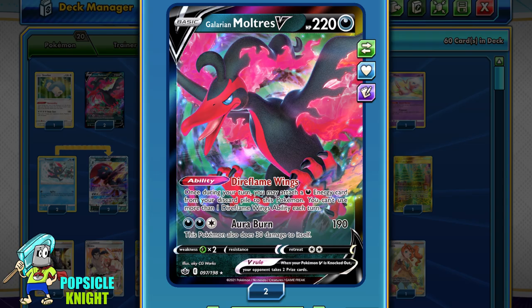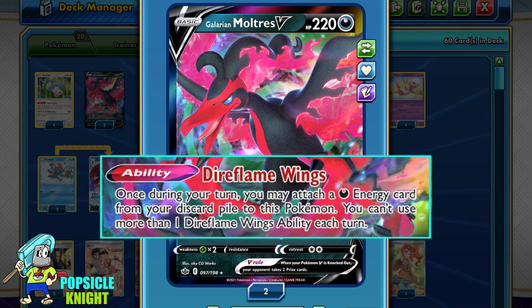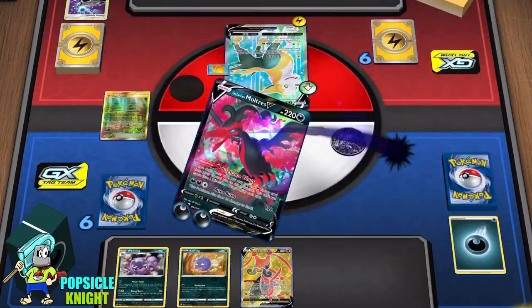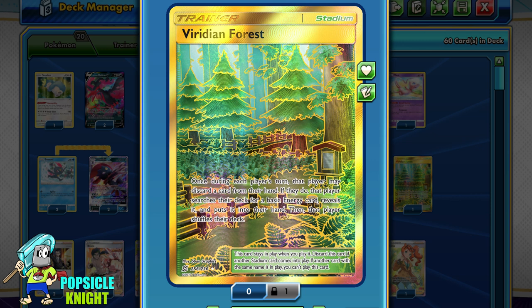To get more energies in play, I'm also using the new Galarian Moltres V. It has 220 HP, 2 retreat costs, and because it is weak to grass, it actually helps against fighting type matchups. It has the ability Dire Flame Wings, which allows Moltres to search your discard pile for a dark energy and attach it to this Pokemon. This will help us accelerate energy onto Moltres to increase our energy in play, further increasing Weezing's Smogburst attack damage output. So it is possible to accelerate 2 energies almost every turn, and you can use Viridian Forest Stadium to discard 1 energy and search for another from your deck.